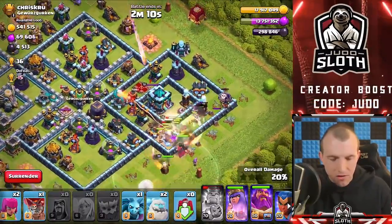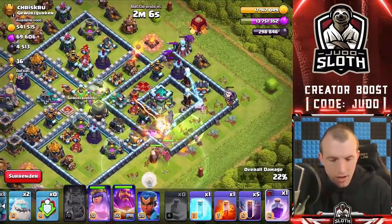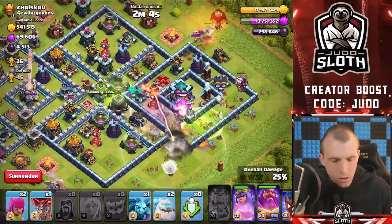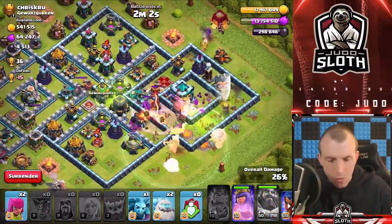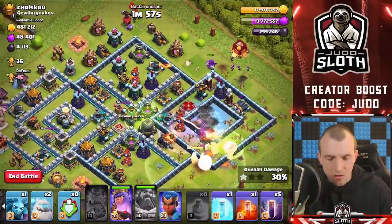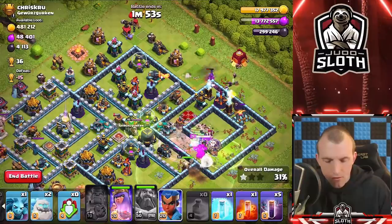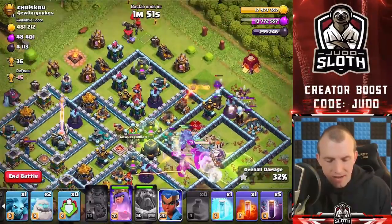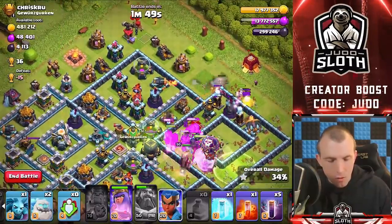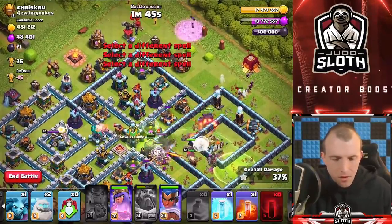We might need to use the Siege Barracks on the side here, then jump to get access to the middle. Let's rage everything through — we can use the balloon, the Grand Warden's ability when the Town Hall is about to go down. I want the Wizard Tower tanked up to the top area and then I will put the bats in. Come on guys, move through — the Scattershot doing a good job to us. Let's go with the Royal Champ, then the bats.